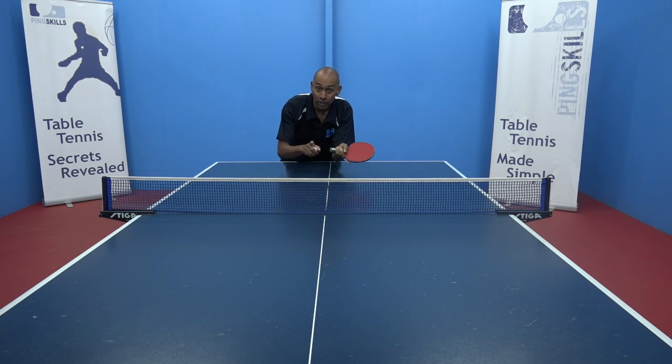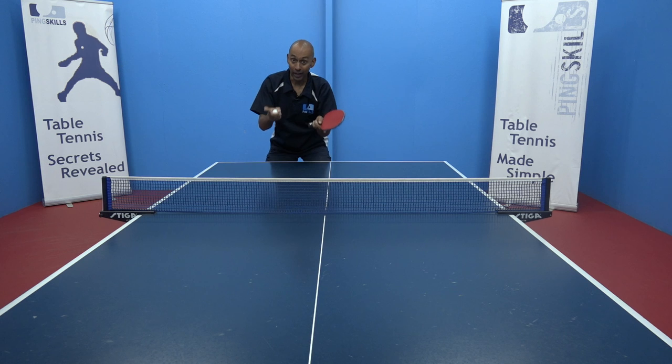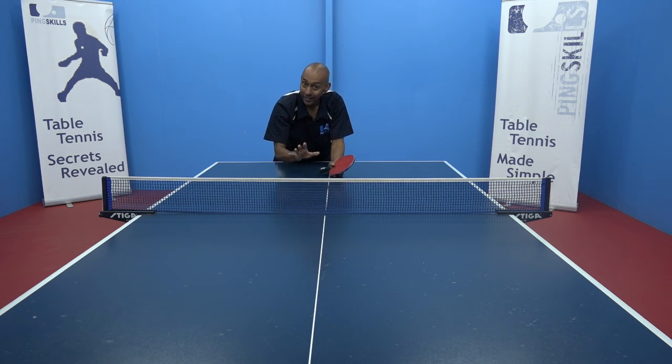Once you get there you need to make that stroke effective. How are you going to make it effective? One way is to be able to drop the ball short — that's going to make it difficult for your opponent to attack. The other way is to push that ball long and fast and deep, again making it difficult for them to attack.